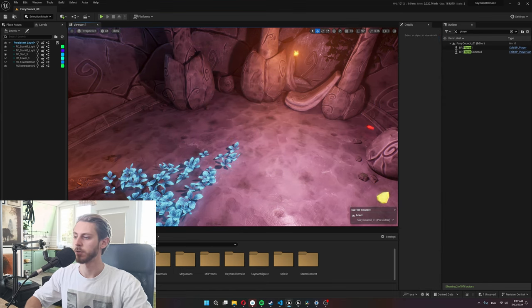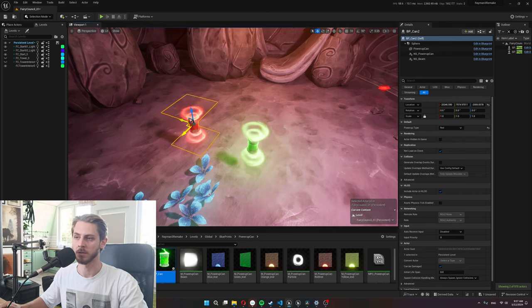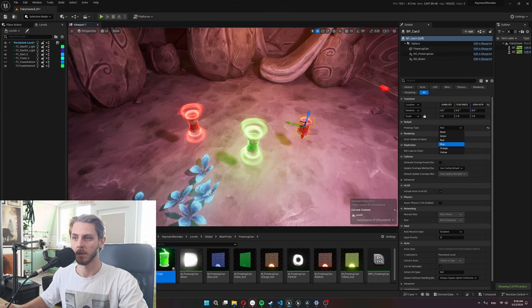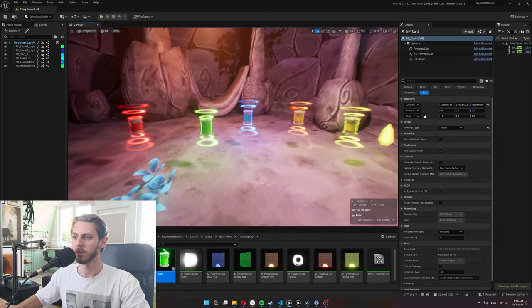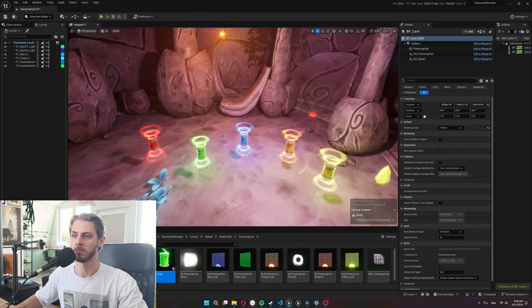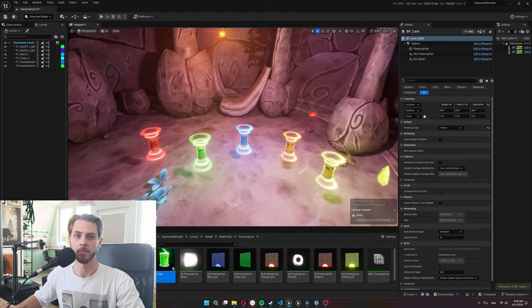I'd like to show the power-up cans a little closer. I made it very easy to change them — if I copy this and change it to red, now it's a red power-up, except it doesn't do anything yet. I just have the green power-up with the logic, but I've basically added all the colors already for later. I made them glow because in Unreal Engine lighting, in shadows they could get easily lost, so making them stand out more is better gameplay-wise.